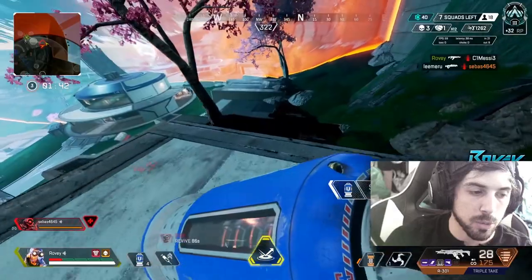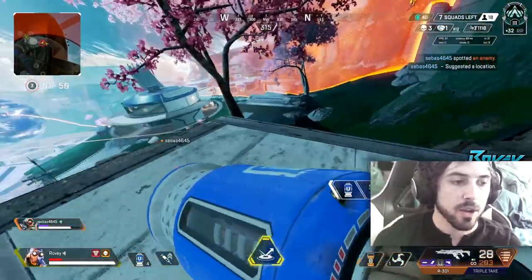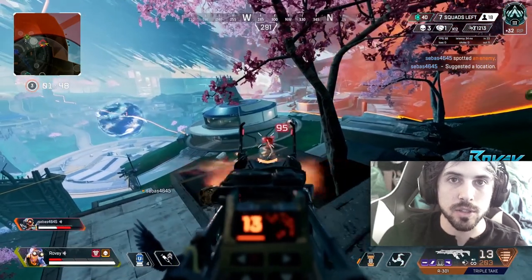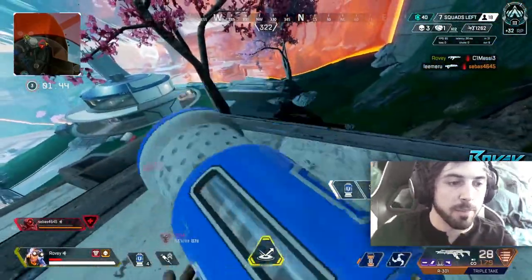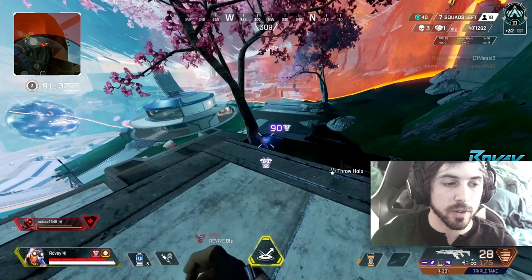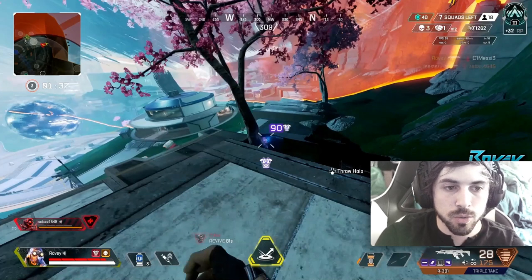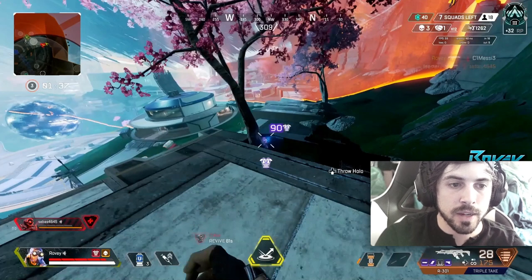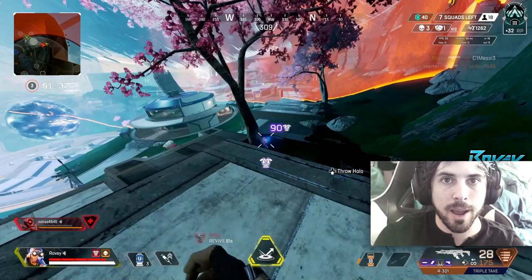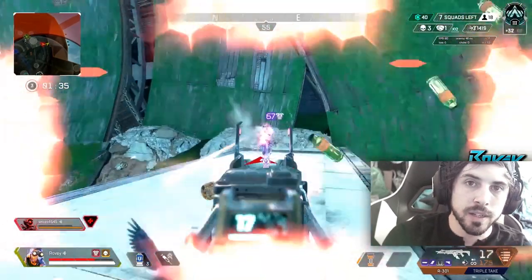The one thing my teammate did that really helped was take the attention away from me and put it on himself, and I'm not going to let him die for nothing. Instead of healing, I cancel my battery because I noticed these two enemies are very distracted by my teammate. I cancel my battery and knock one of them, so yes I do lose my teammate, but I get a knock in return — not for nothing. I also get an arc star stick here, which was extremely lucky, but I saw the Lifeline start a res on an enemy, so I tried to throw an arc star to stop them from getting that res off.